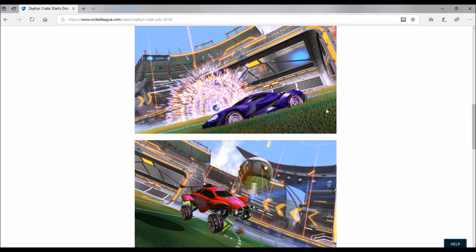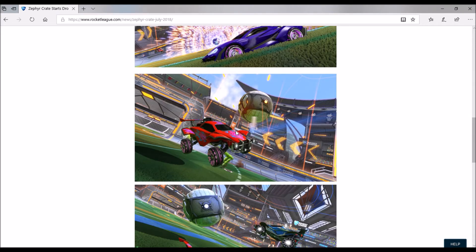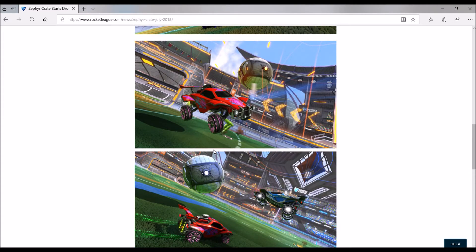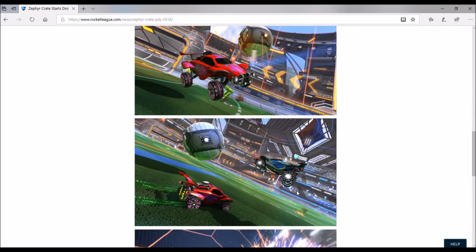And then we got some wheels right here — they kind of look like Troikas, almost, but cooler. And then we got these wheels right here, and then we got this decal for the Octane. And then we got these wheels.